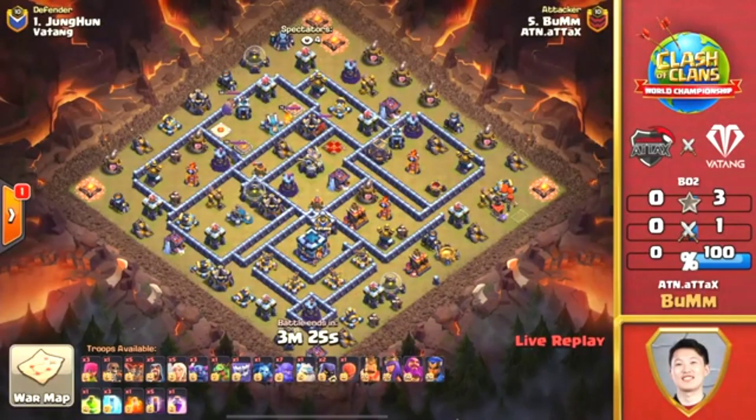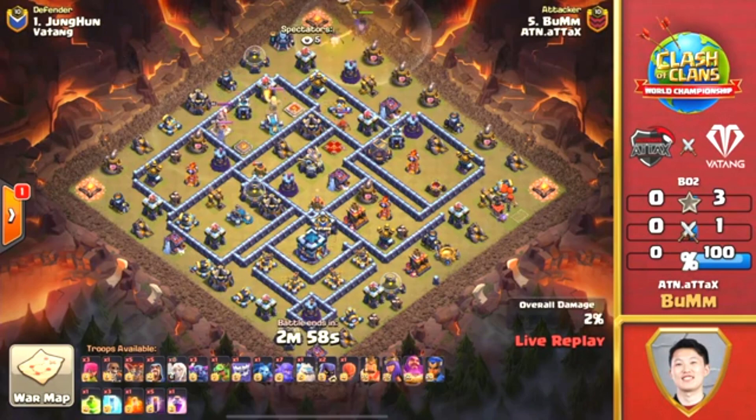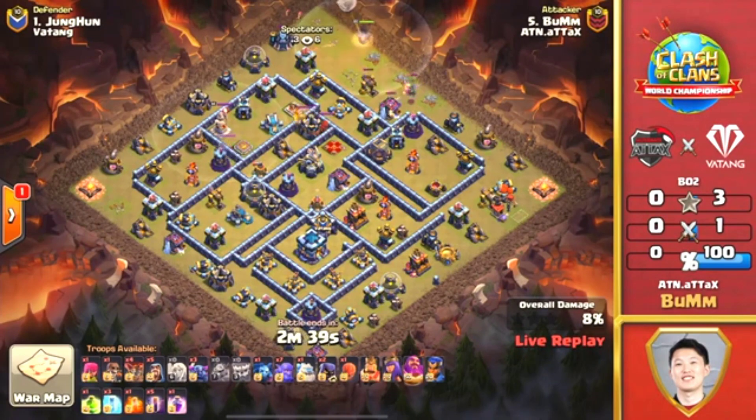As we've seen from Alter Attacks, the first one here in the finals gets tripled. Let's see if Boom coming in — he was the one attacker in the previous war that held Alter Attacks from getting that perfect war. Let's see if he can turn the fortune and get the three-star here. This is an interesting attack — I don't think we've seen this at all during this World Championship thus far. We have a Pekka Bobat: Pekkas, Bowlers, and five Bat Spells, looking to charge right into this base and perhaps a blimp towards that Town Hall.